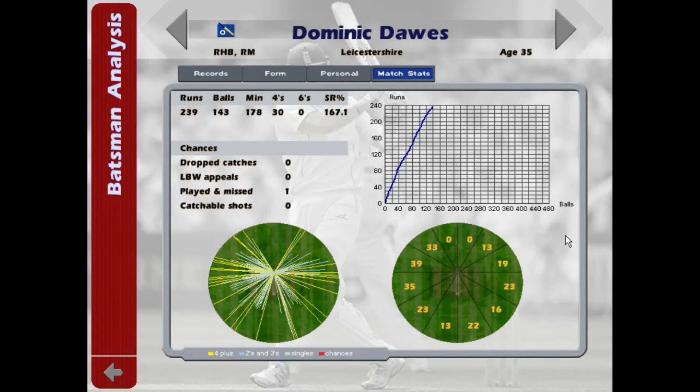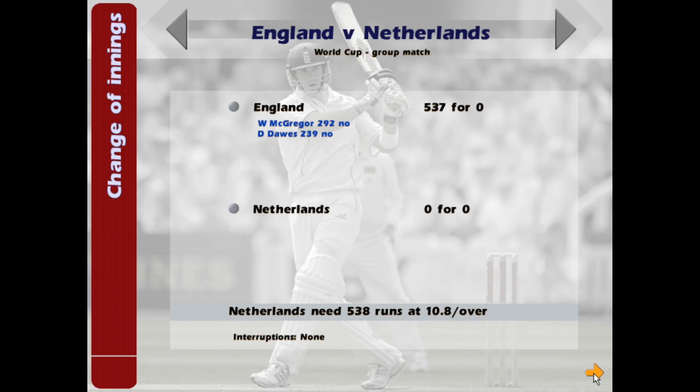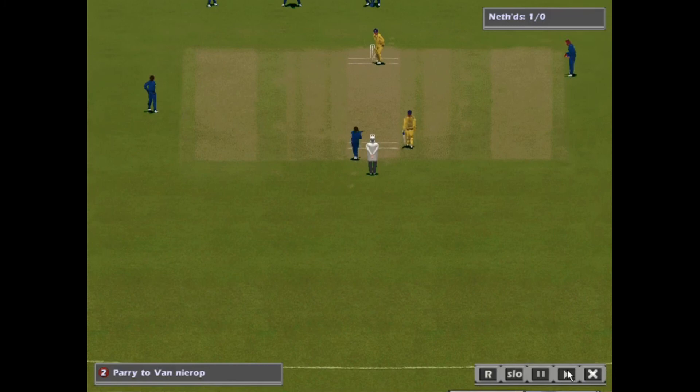We might as well finish off this game while we're here, because there is the small matter of the highest margin of victory in a one-day international. In present day, that is 290 by New Zealand in 2008 against Ireland in Aberdeen. Let's get started — Parry into Van Nierup, and he passes the outside edge. Is that an omen for the rest of this innings?